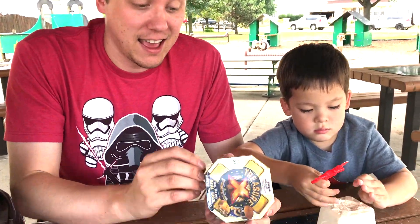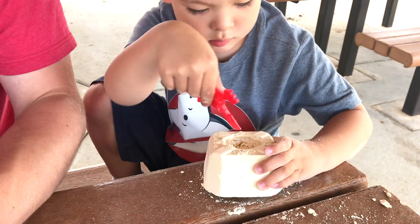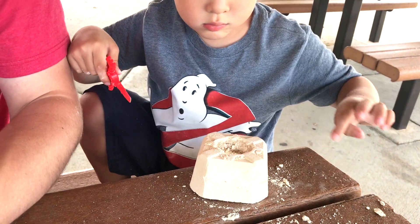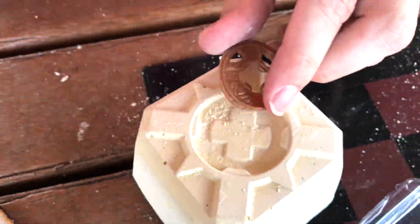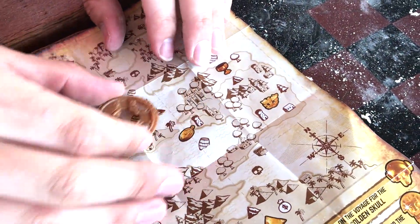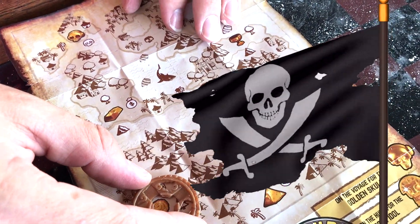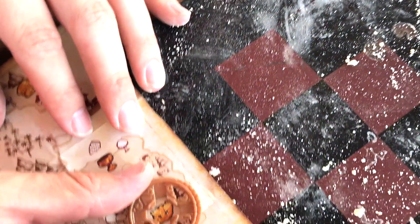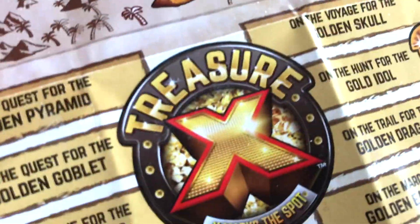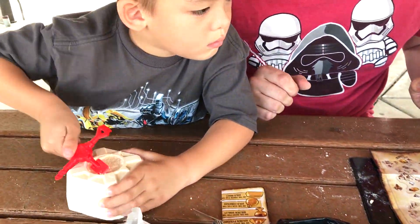So Jeremy started digging. We're going to open up the second one so Jacob can dig too. It looks like it's very easy to dig into this material. Here's Jacob's coin. Let's find out what treasure you're going to get on this map. You can start digging now, Jake. So Jacob's treasure — we've got to find a pine tree and a tower. So you're digging for this golden eagle crest.